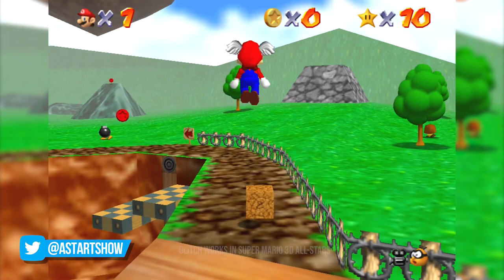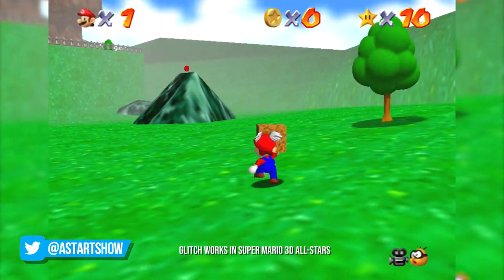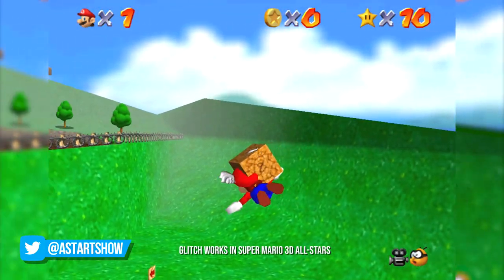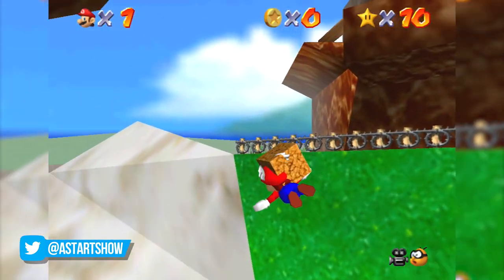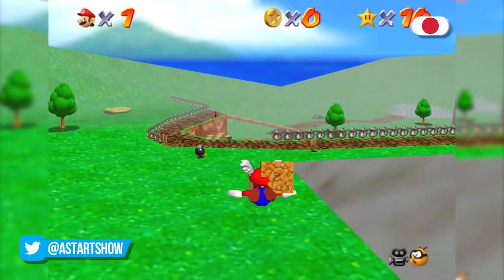Next, you'll need Mario to land on the fence, and you'll notice now that he's holding the box kind of awkwardly. Once Mario touches the ground, immediately begin a triple jump so that you can get up into the air and fly. You'll now see that Mario is awkwardly holding the box within his arm and flying around, which is something that's not usually possible in the game.